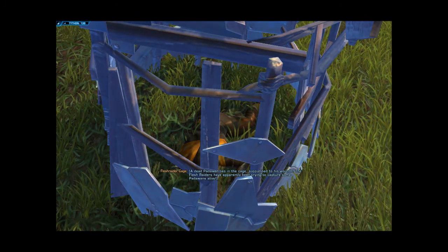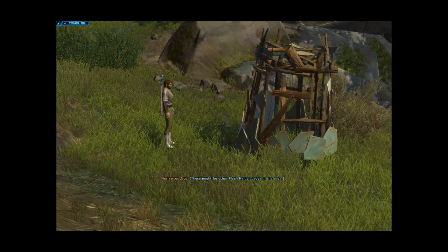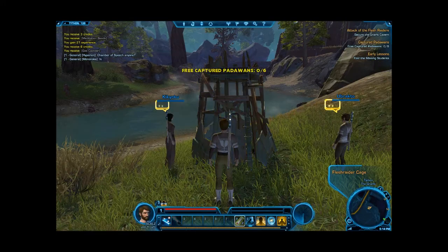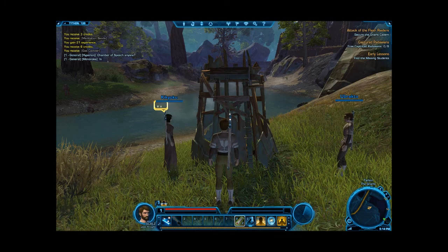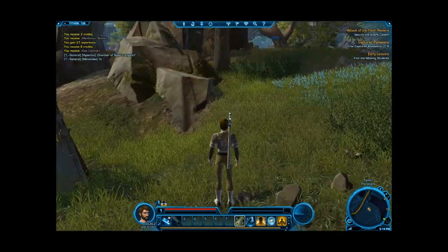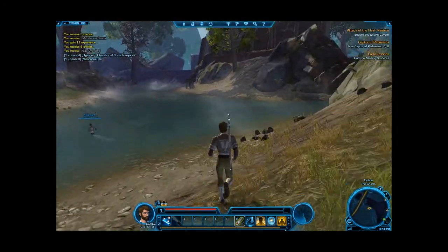A dead padawan lies in a cave, succumbed to his wounds. The flesh raiders are apparently trying to capture them — there may be other flesh raider cages in the area. Oh, they're talking. Free captured padawans — 0 of 6. So this one's dead, and there's definitely another cage down there.